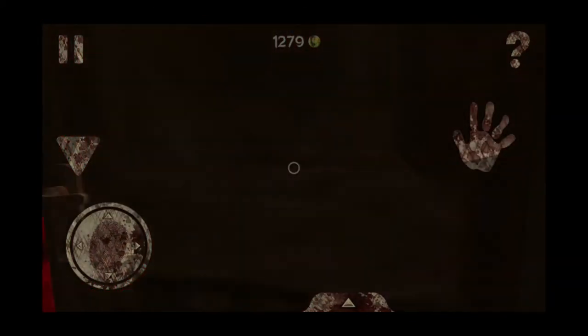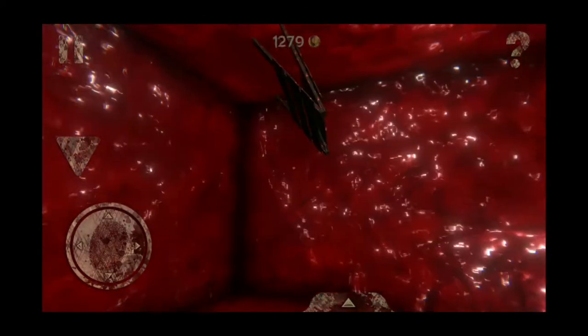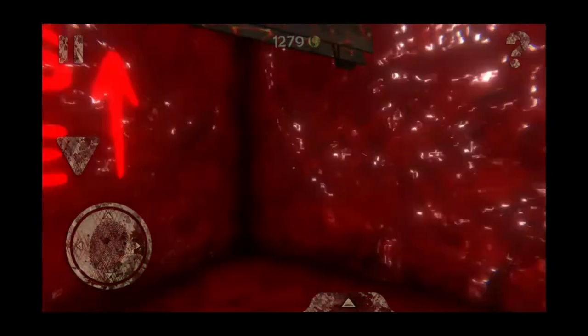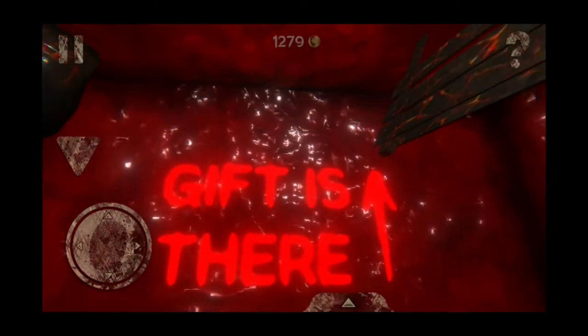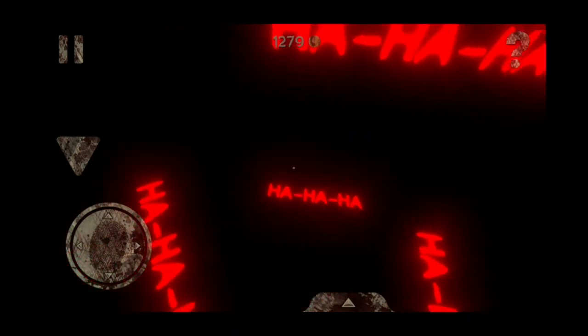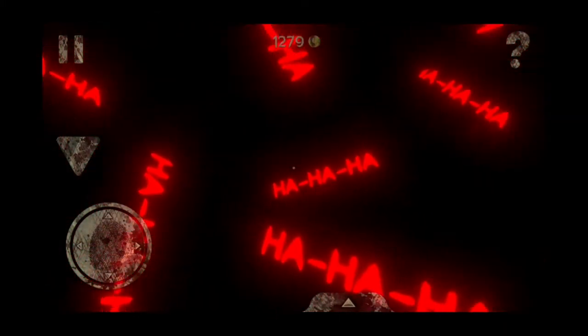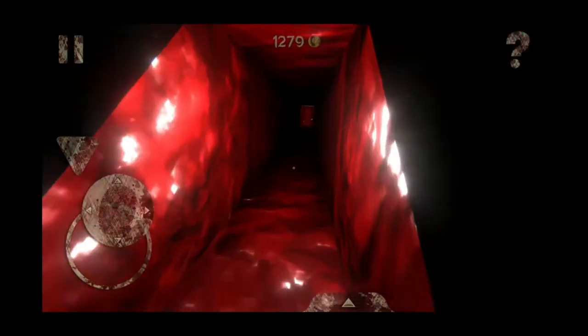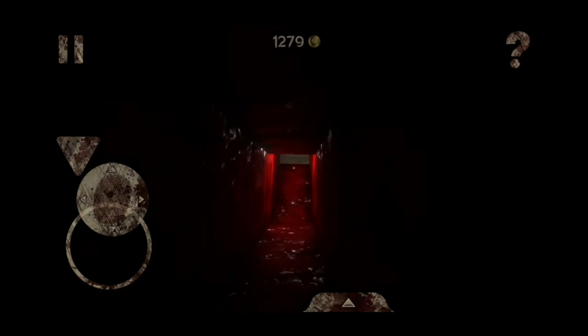After that you will come to another door and you will get frustrated, but it says 'gift is here' — and wow, what a gift, it's written everywhere! You have to go downstairs, quickly run up and enter this door.